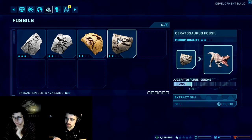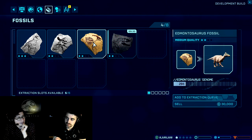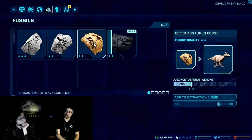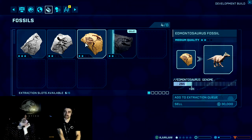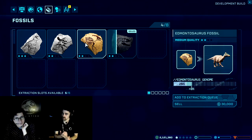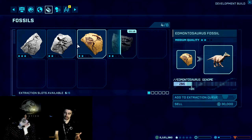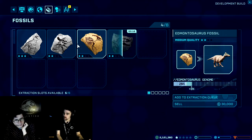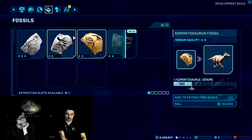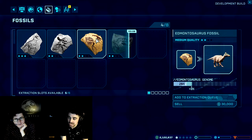We should definitely extract the Ceratosaurus fossil. Is it also a good idea to sell some fossils? Probably not initially — as you perform digs, you won't always get fossils back; sometimes you get rare metals or other elements that can be sold for cash. Once you've got a high percentage of the genome and maybe if you're low on cash, selling a fossil is an option. But usually it's more worthwhile to extract the DNA first.